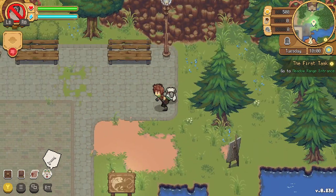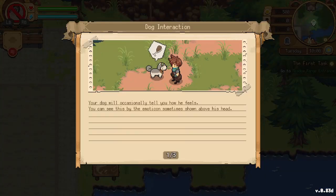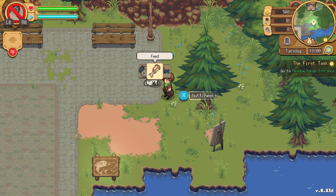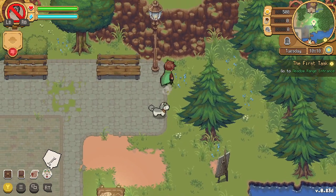There's a painting canvas nearby. Oh — our dog Butt Cheeks is hungry! Your dog will occasionally show how he feels via emoticons above his head. You'll need to whistle for him before interacting, but you won't be able to whistle when he's too far away. Your dog loves food and being petted — feeding and petting him grows your bond. We need to find food for him soon!